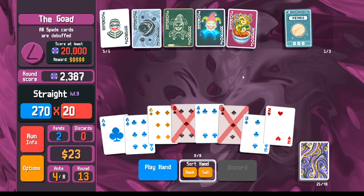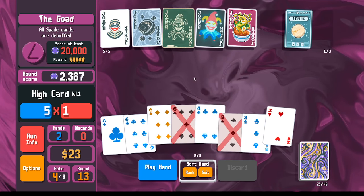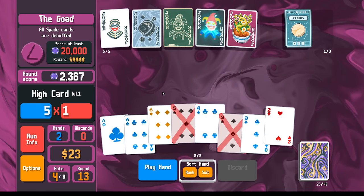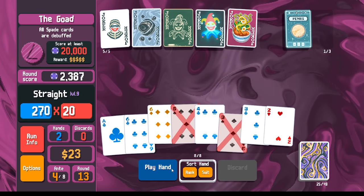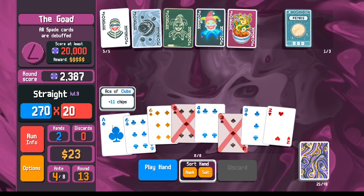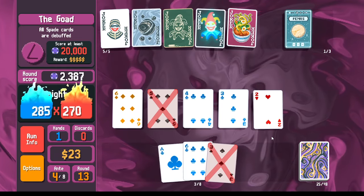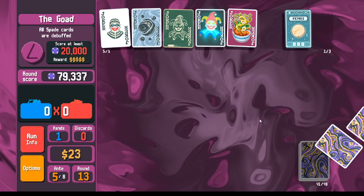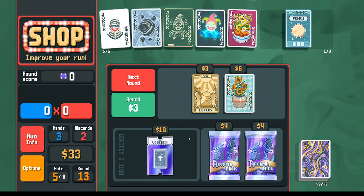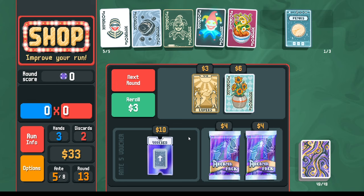Six, five, four, three, two — there's the five. Something I wasn't sure about: with the Blackboard, if these spades are debuffed, does it still count them as spades? The Blackboard says all cards held in hand are spades. Let's try it for science. Nice — even with the debuff we've got 70,000. We're definitely good through ante six and seven; it's just a matter of whether we're going to beat the final boss.